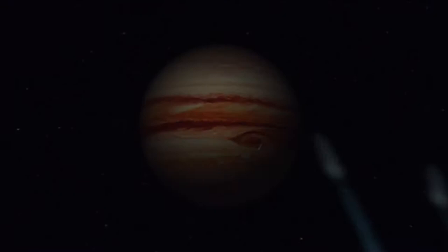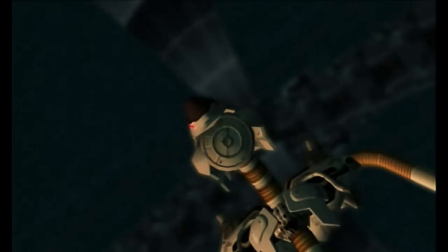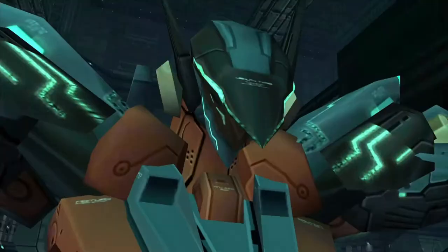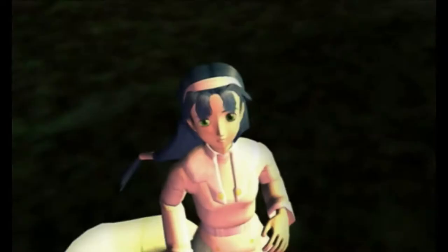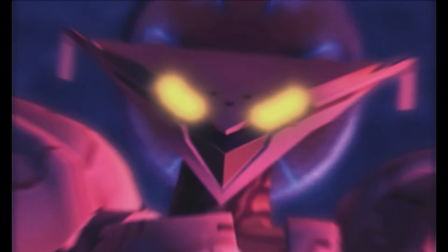So strap yourself in as we take a look at some high-speed robot action. Released in 2001 as an exclusive for the PlayStation 2, Zone of the Enders transports players to the year 2173, where mankind has colonized Mars but has settlements as far-reaching as Jupiter. Antillia is one of these settlements, but it has come under attack from the Mars-based military organization BAHRAM. During the ensuing chaos, a young colonist named Leo Stenbuck accidentally discovers the orbital gear known as Jehuty and becomes its pilot, or frame runner. With the help of Jehuty's onboard AI system ADA, it's up to Leo to escape Antillia and deliver Jehuty to the UN Space Forces.